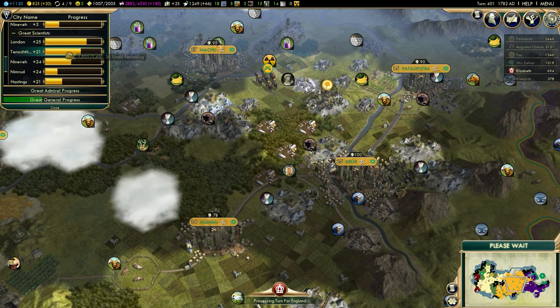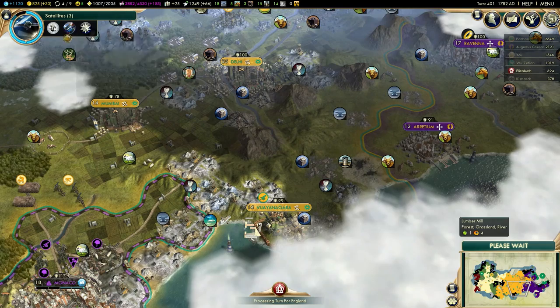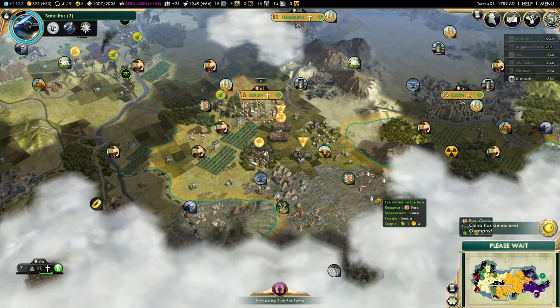Satellites are almost done. I still need to wait a little bit longer for my Great Engineer. I will get one more Great Scientist before the Great Engineer, which will delay him a little bit. But I'm the third civilization to get satellites, so I don't need to rush the Hubble Space Telescope. And it's not worth delaying my Great Scientist by unassigning the specialists just to speed up that engineer.